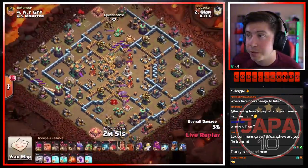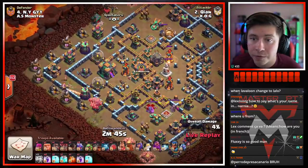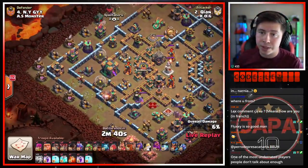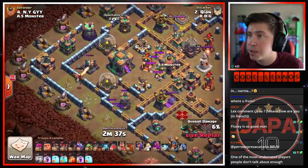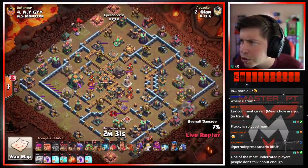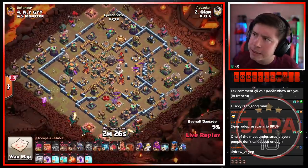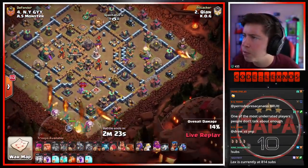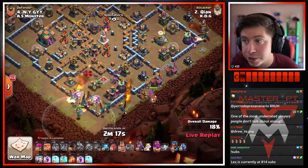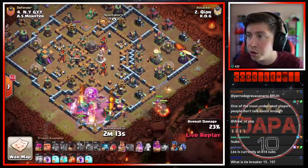Kian is in with the next attack for KO G — looks like he used two lightnings for that upper sweeper early. Dragon rider from the left side of the base, a couple rocket loons to snipe some defenses as well. Does that dragon rider get the cannon just before he dies? Yes — with the last shot, down goes the cannon. Looks like we got a partial CC pull — only one headhunter but not both because of that rocket loon, that could make things a little interesting. We're gonna wall break into the eagle — using a dragon to funnel at three o'clock.